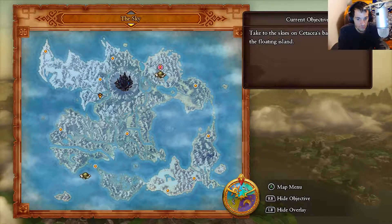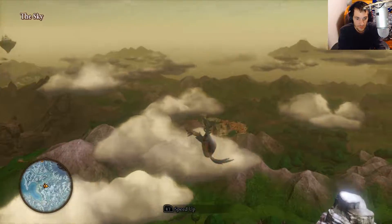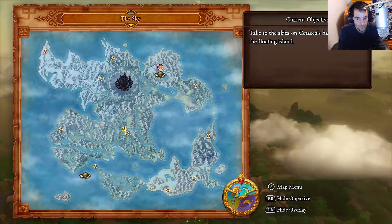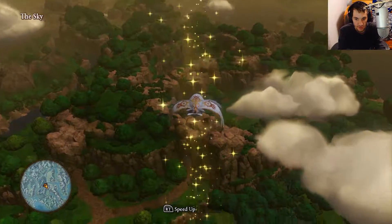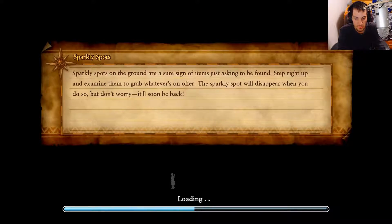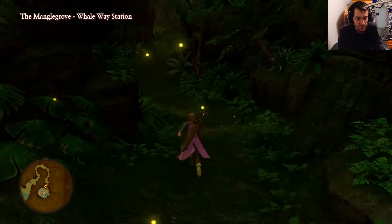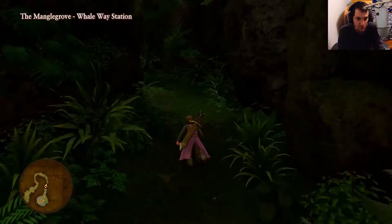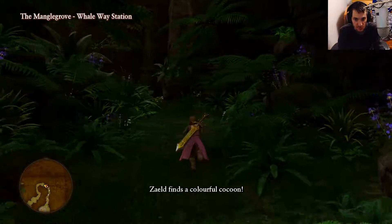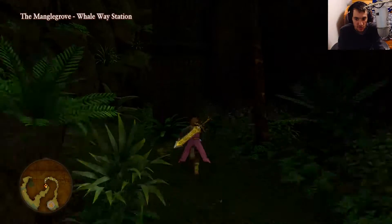The next closest one is the center one, right down the center. This is Mangogrove Way. This place has three sparkly spots — one of them is right in front of us as we run in. That is Colorful Cocoon — they're everywhere around these islands, those Colorful Cocoons.